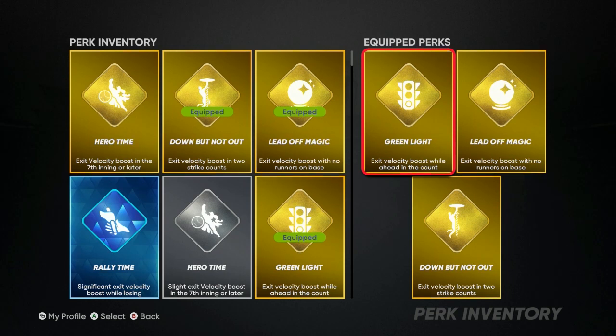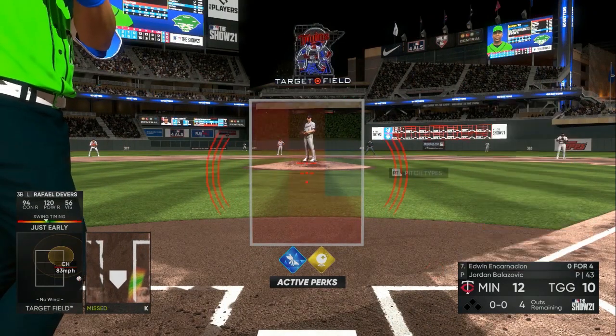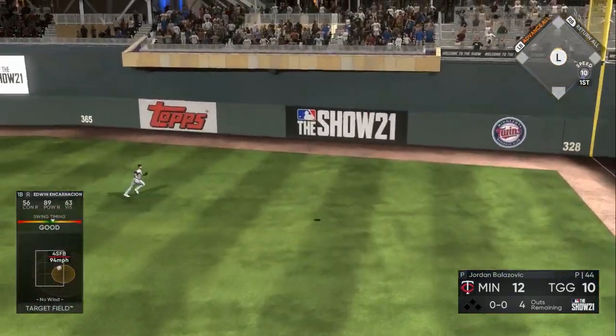After you beat that first boss, you're going to try to get to the diamond perk or another gold. You want at least three golds, so you don't want to skip to the final boss right away and have silver perks. You want to try to have all golds or at least one diamond.